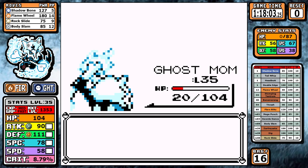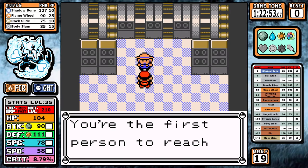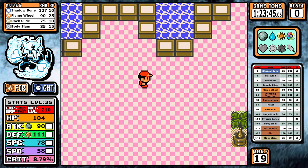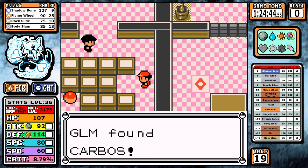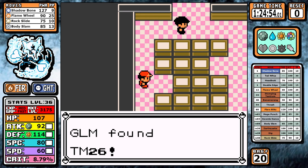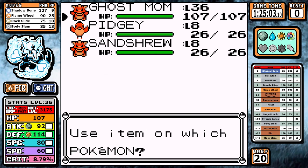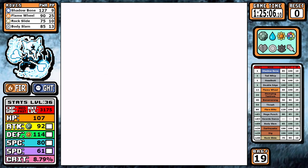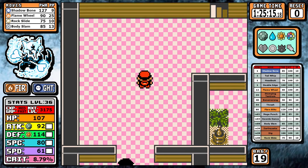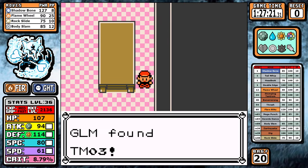After a trip to the Safari Zone for vitamins and HMs, it's time for Silph Co. The 10th floor has great items, and today I really need to come here. Stomping Tantrum was pretty good, but what we're all here for is Earthquake — one of the best physical moves in the game. I don't learn it yet because I'm being efficient with item management, so we'll skip ahead just a bit.